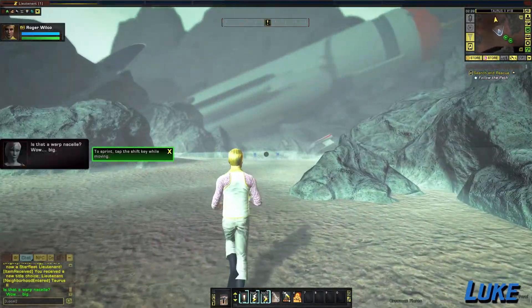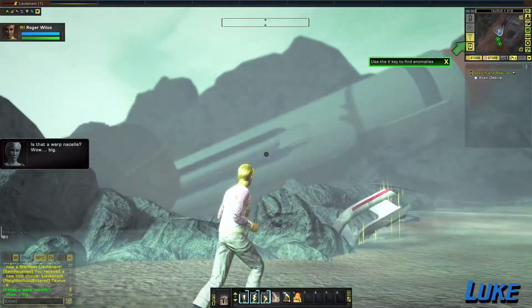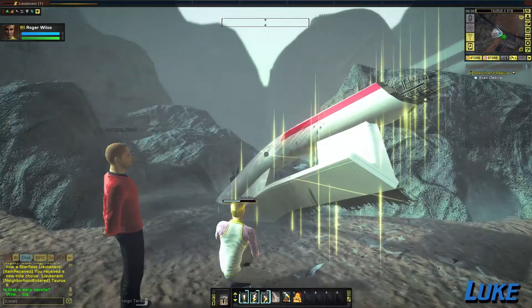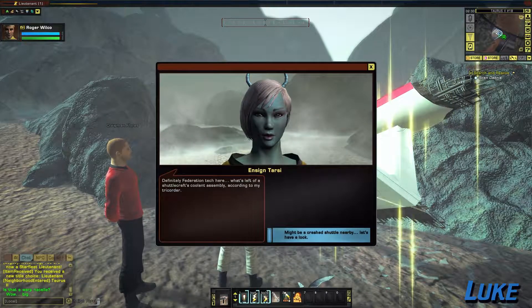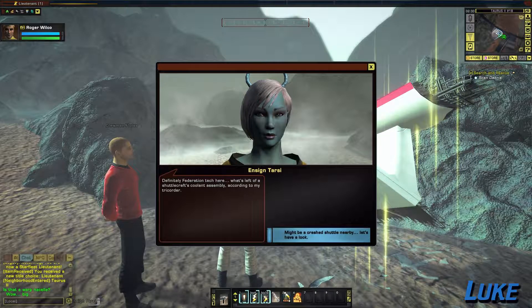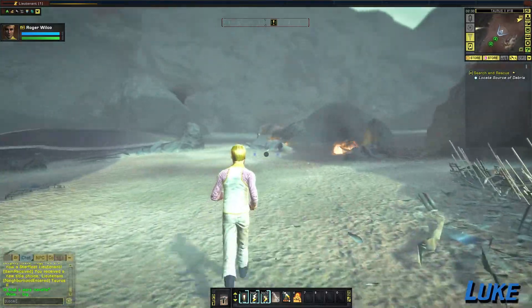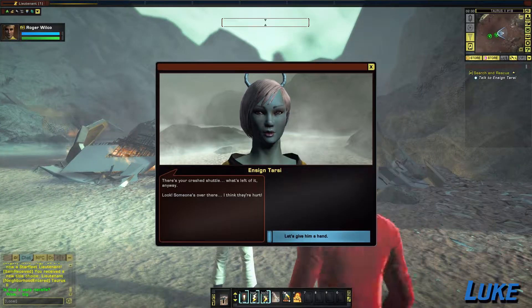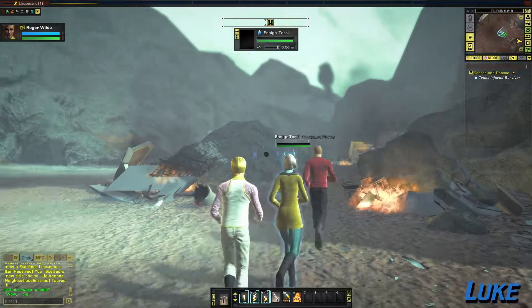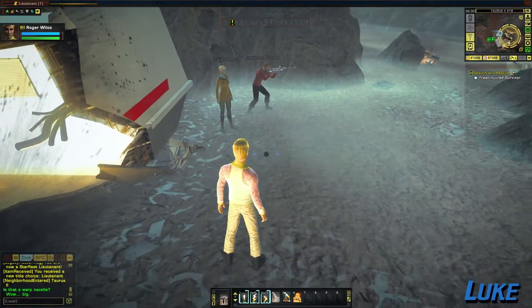The Andorian lady gets to follow me around as well and probably die in the line of duty. It's going to be the best kind of shit show. Is that a warp nacelle? Wow — they're bigger when you're not inside the ship. Definitely Federation tech here — what's left of a shuttlecraft's coolant assembly, according to my tricorder. There's a crash and we gotta find out who survived. There's your crash shuttle — what's left of it anyway. Look, someone's over there. I think they're hurt. Let's give them a hand.